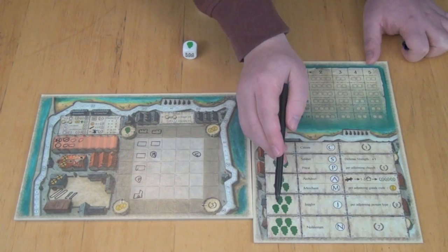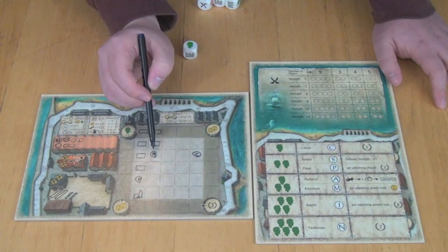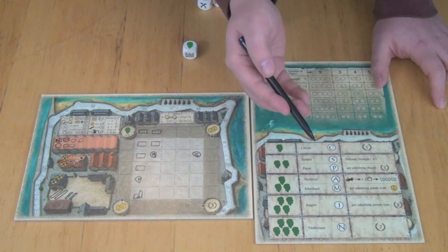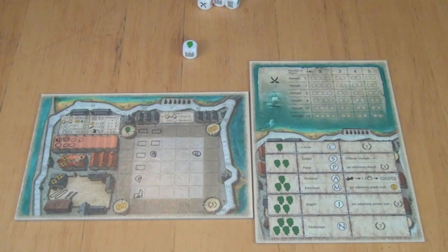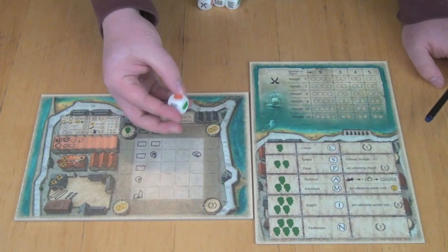With four or five heads you get into more point scoring. The juggler, marked as a J inside a circle, gets two points per adjacent type of person. You want him near all your people—a merchant, citizen, soldier, priest—positioned in the middle of all of them for two points each. Finally, if you manage to get the Yahtzee of people—five heads—you can put a nobleman on the board who is worth seven points. Crates are just going to allow you to put more crates on the board; they all have to be adjacent to one another, and you want to place them so you can put a merchant in between them and get money for all of them.